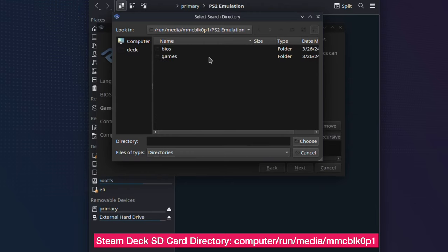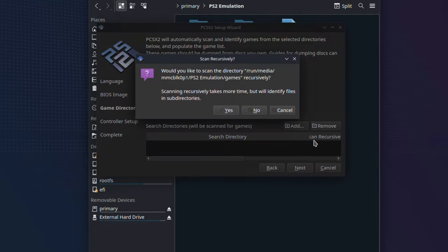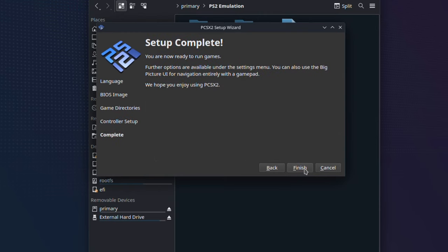Make sure you go inside the games folder and then click the Choose button. Click Yes on the message — the system will scan all your game ROMs. Then click Next. Here we will set up the controller. Make sure the controller type is set to DualShock 2, then click Automatic Mapping and make sure you select SDL-0 Steam Virtual Gamepad. Then click Next and the setup is complete — just click Finish.